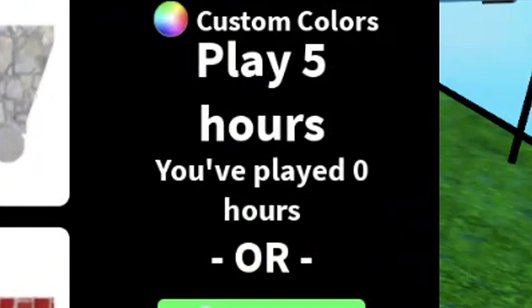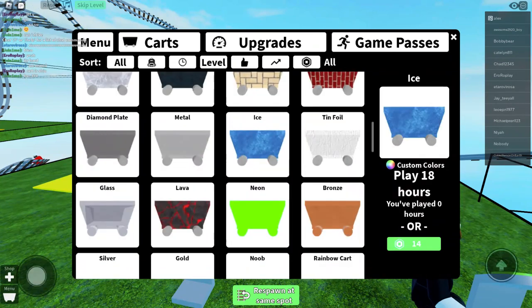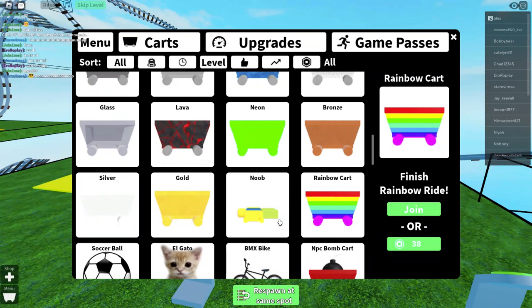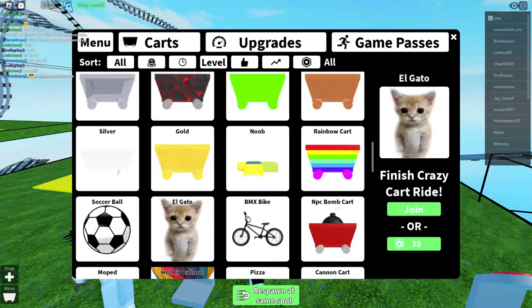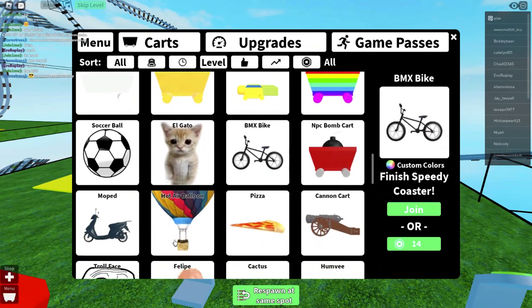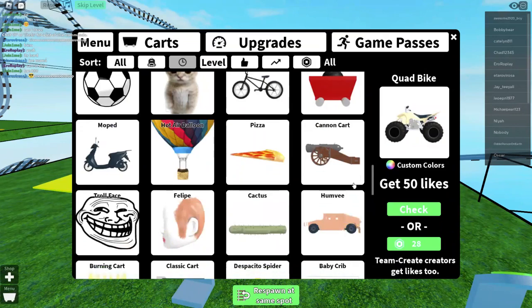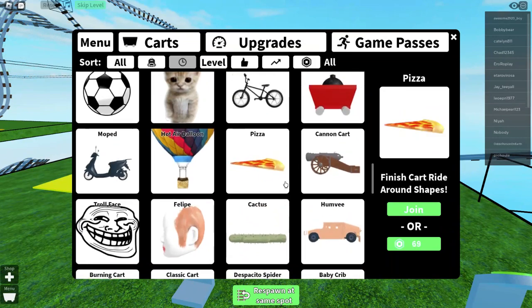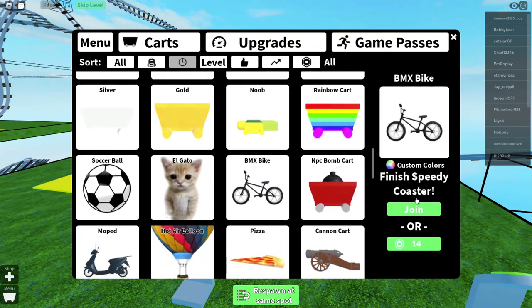Play for five hours? How about ice? Finish the candy land. Okay, let's finish the crazy cart ride. I don't want the bike - I want the one that looks like a rover, the quad bike. Oh, that's 50 likes. No quest - I don't want the cannon car. Let's get that bike by finishing the speedy coaster.